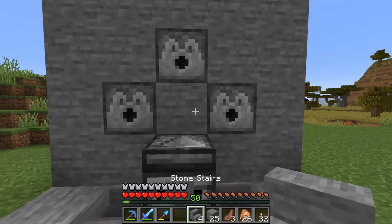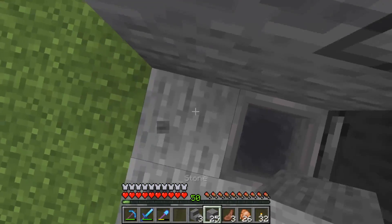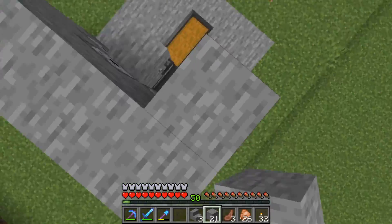Now take your stone stair and place it upside down above the observer. After that, we have to bring out the two sides by two blocks.